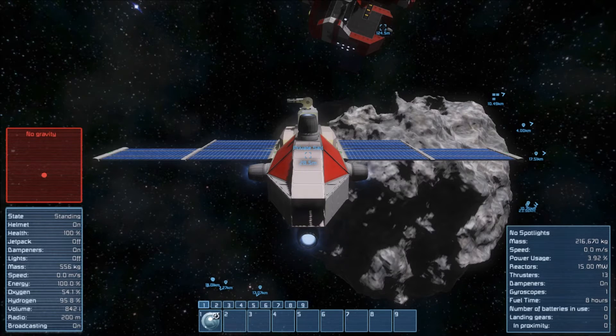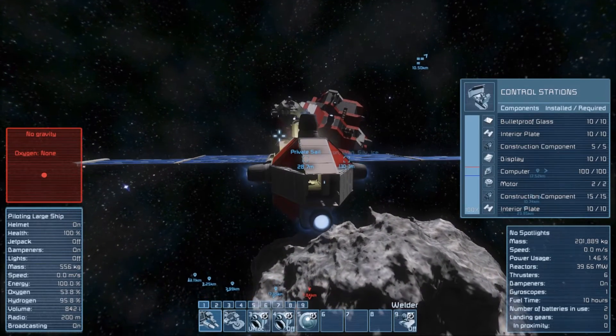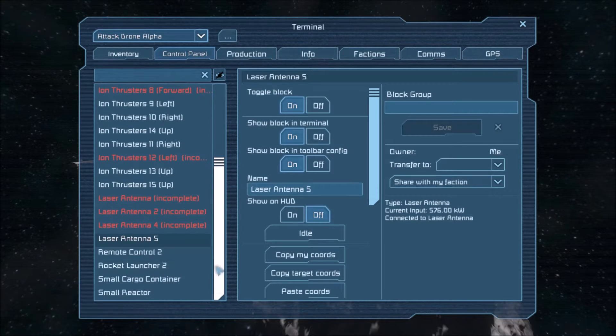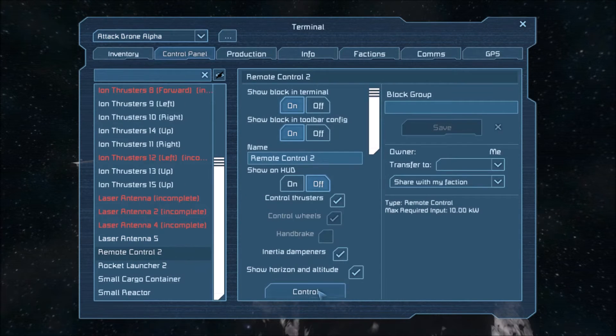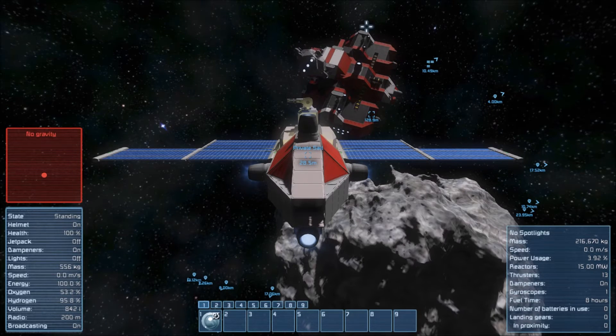If I place this in the right area and rotate it this way - remote control. So if I do this you can see that I'm remote controlling the ship and you can see its target reticule. Now I'm going to rotate this ship down this way and pull up a bit.